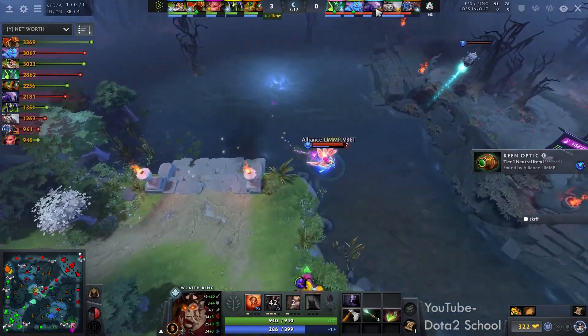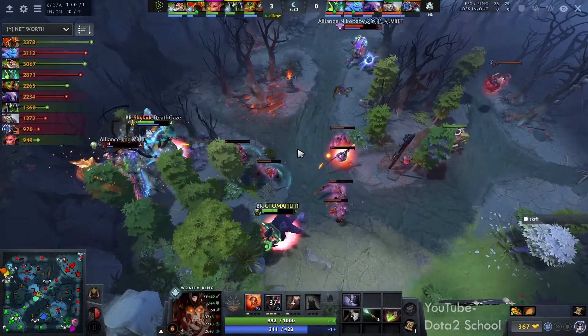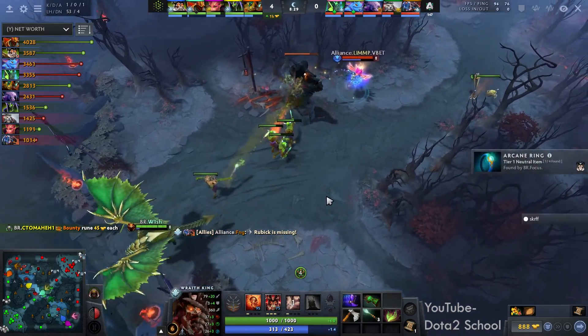Item: Morbid Mask. I actually think this is pretty cool versus the ET — you can actually fight back. FNG, however, cannot fight back. I mean, he could try, but he's still going to die either way.